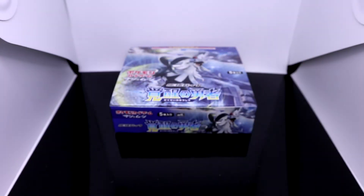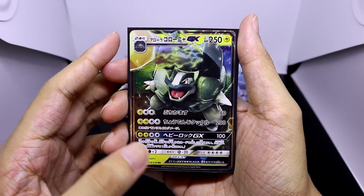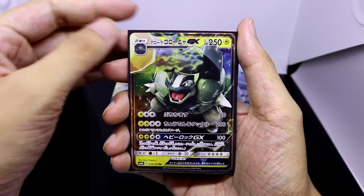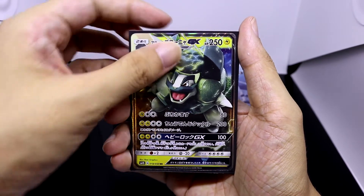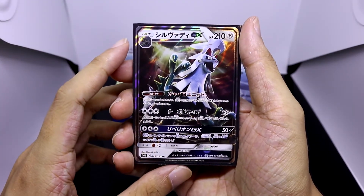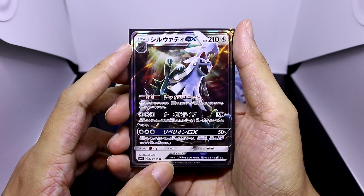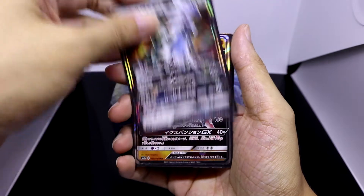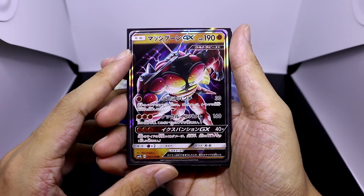So here we have the super epic pulls we managed to get from this Awakened Hero Booster Box. Let's go through them one by one. First we have our epic-looking Alolan Golem GX with his finishing move Heavy Rock GX. Up next we have the awesome Awakened Hero Silvally GX with his special finishing move Rebellion GX. His other moves are Turbo Drive, and his Pokémon ability is Gyro Unit.